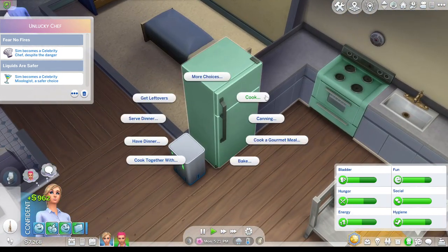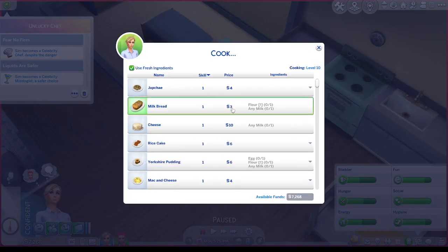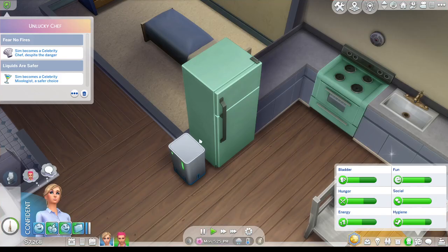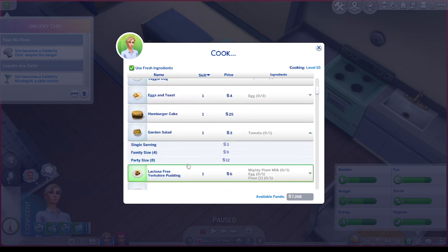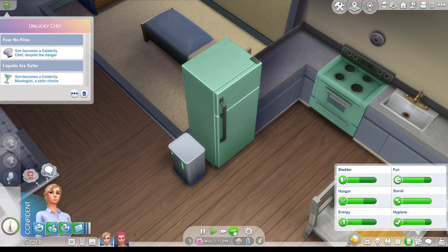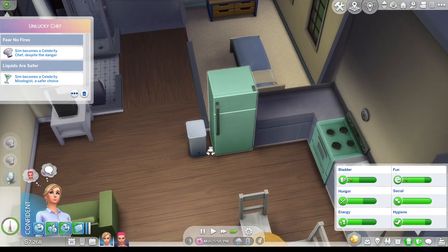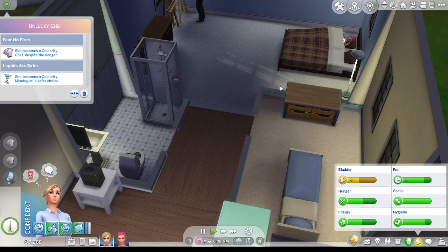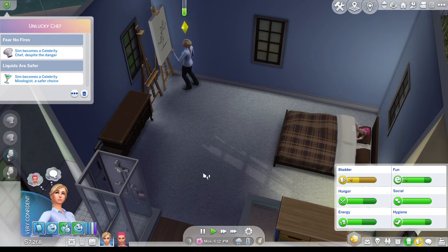Summer can sell her painting, finish the other one, and she can make more food. They've pretty much doubled their money already - I'm so proud of them. Garden salad - let's just queue up two of them and see if she needs that third one. They got 'Foodies Unite' which is absolutely perfect for this household because of their whole culinary career stuff.